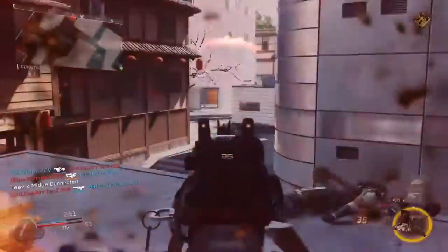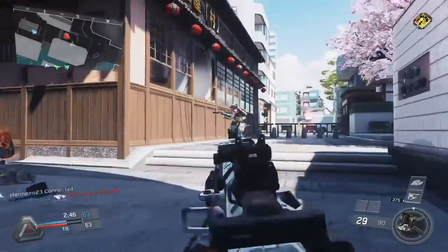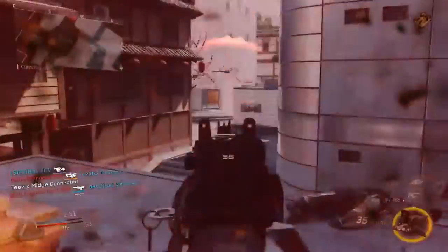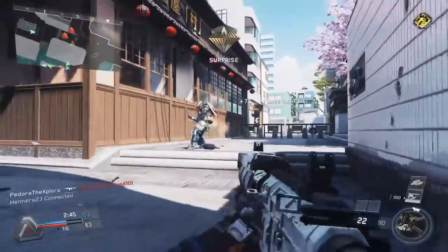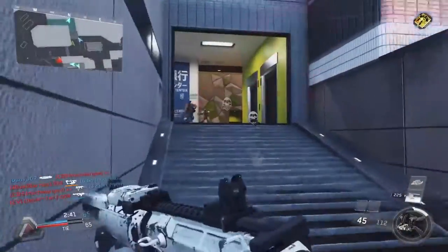So now this one's even more ridiculous. I'm shooting at this first guy, and then I know I'm damaged and I know I'm at a disadvantage when I see the second guy, so I immediately just pop the Phase Shift and run into that corner. But I can actually hear his footsteps, so I know exactly where he is. So right when I pop out of the Phase Shift, I can just aim right at him and get an easy kill. That's a little bit overpowered too.